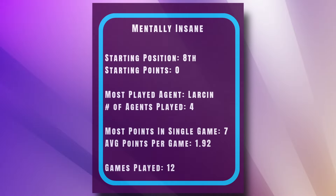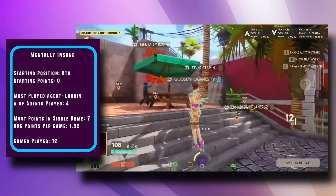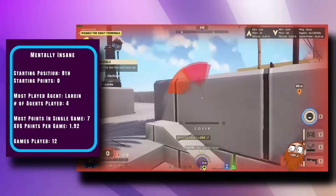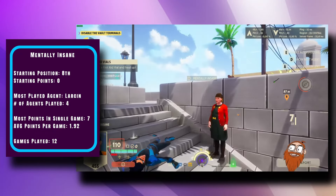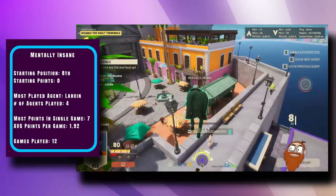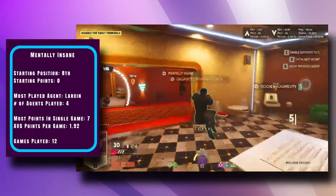Starting off in eighth place, Mentally Insane started the day in deployment round two, missing a top four finish by just one point. They came back in losers round one, claiming second place and found their first game win of the day. They struggled a bit in losers round two and found a fourth place tie on points, with tiebreakers pushing them into the finale. They will have a long road ahead starting with zero bonus points.